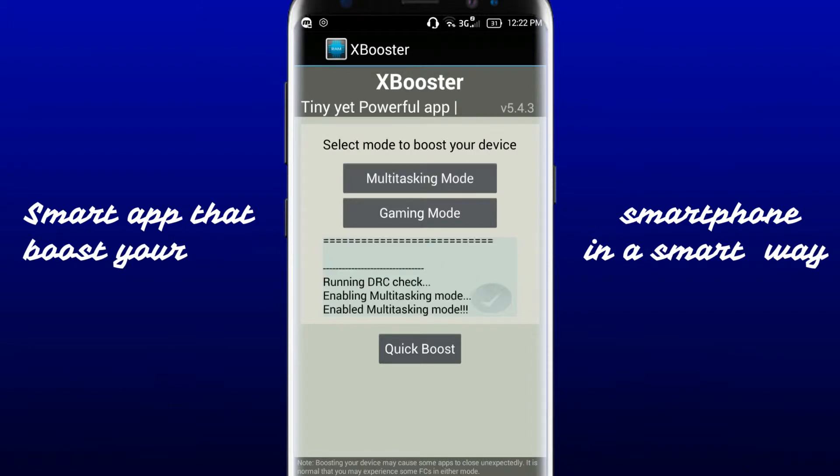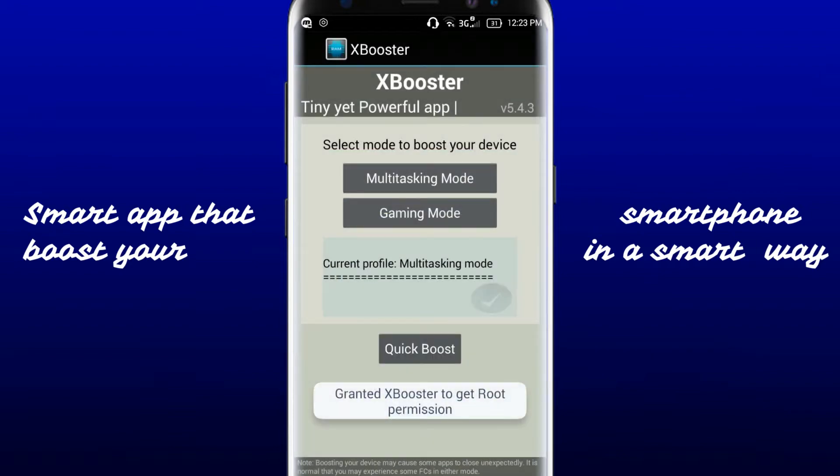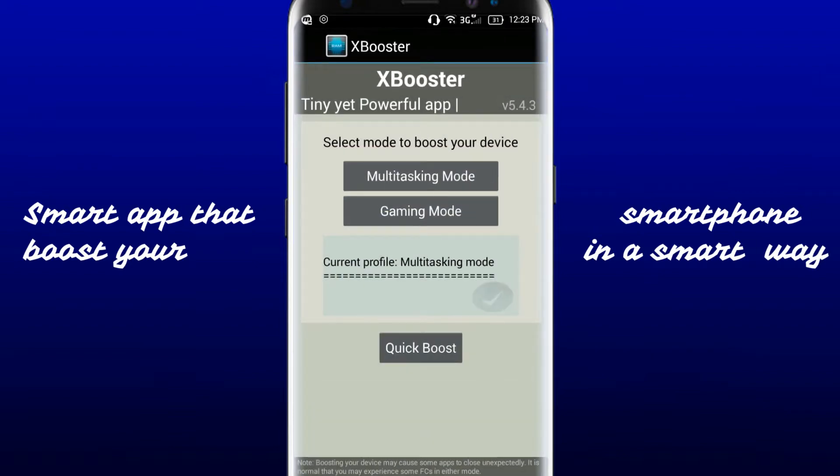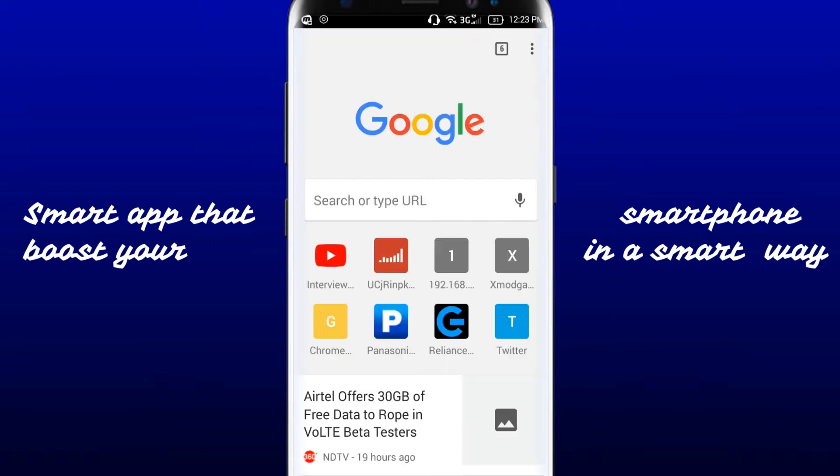I'll clean it and open it again on multitasking mode by applying it. Now you will get a prompt to allow root permission from your SU app. Now it's applied — the current profile is multitasking mode. Let's open the two apps again. It loads much faster, I think.